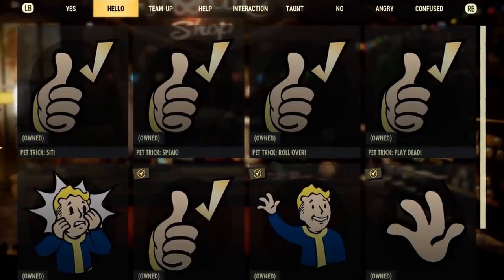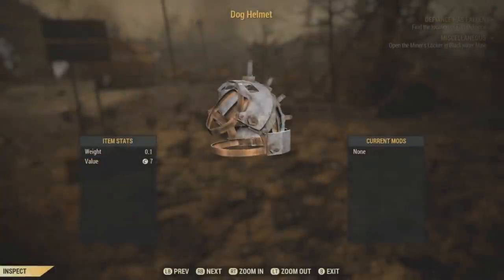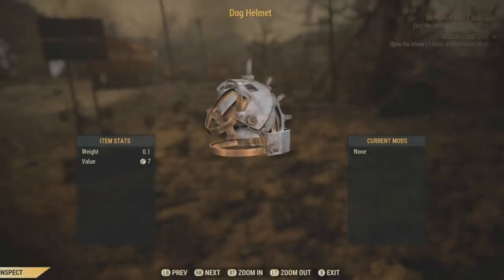It does seem like there are going to be some kind of pets in the game, because after all, these emotes are pet tricks. I thought that was pretty interesting. Who knows, we may even be able to put armor on our pets, because I found a dog helmet off a mongrel before — so it seems like something that could easily be possible.